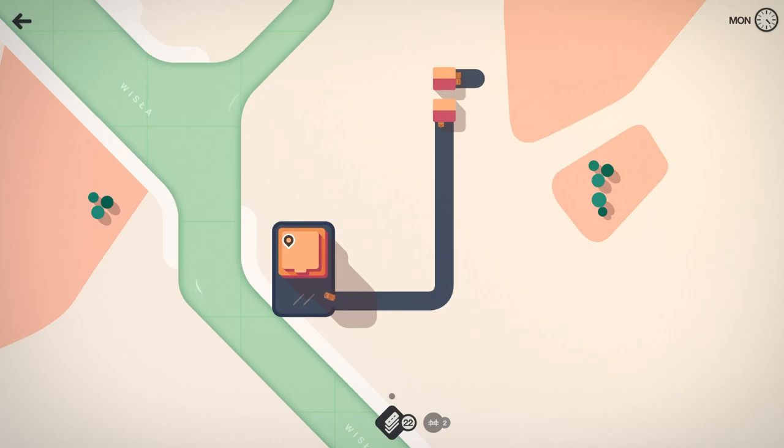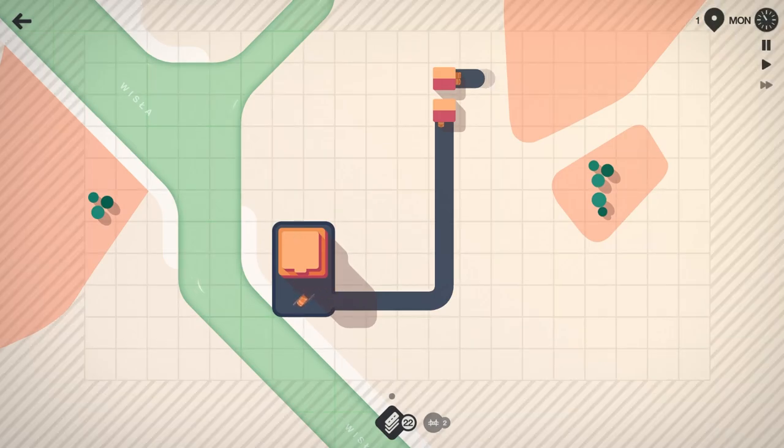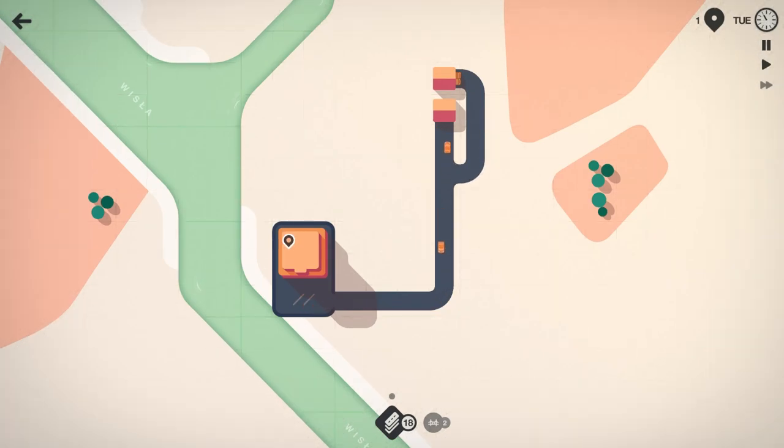There's a mini shopping center down here. That car is going to drive down the road, pick up some groceries and get back. Our goal is to not let those groceries pile up and expire. We've got to make sure the cars are able to get there and get back.